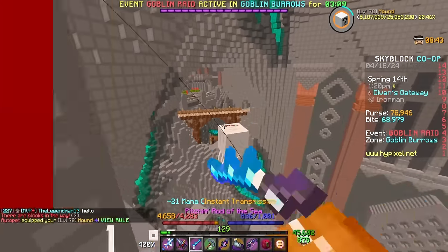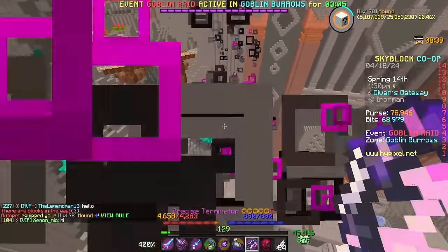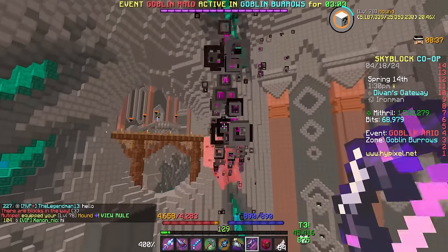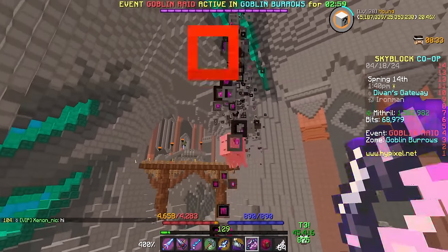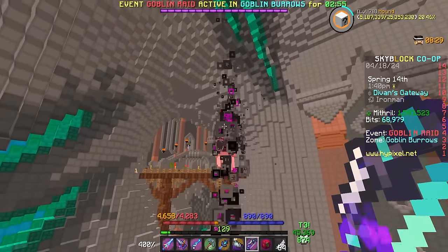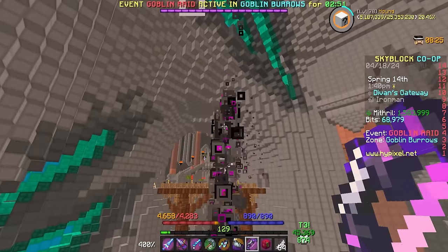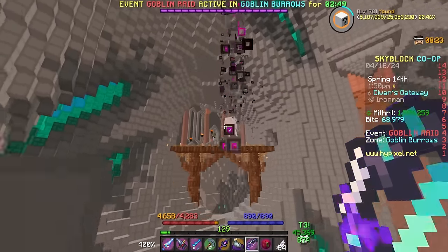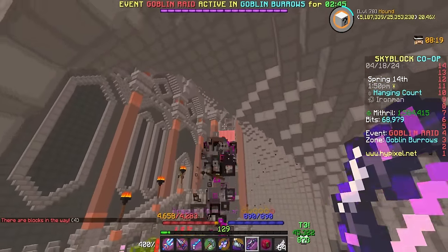We also have a powder ghast in the Devon's Gateway. Been trying to kill as many of these as possible. I'm actually getting decently close to maxing powder ghast bestiary — it's 200 in total to max it. I only had 20 kills of this thing when the update dropped, and I think I'm at about 150 now. So about 50 more of these to do. Every time I'm in a lobby and I see one spawn, I go ahead and kill it, and slowly but surely we'll max this bestiary as well.